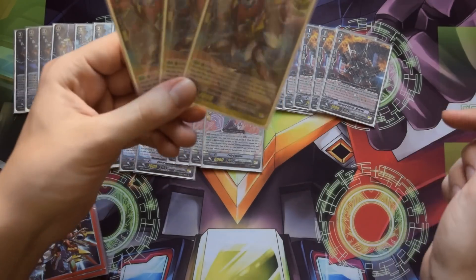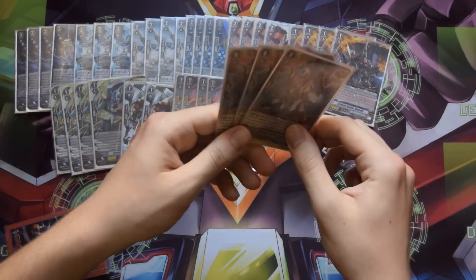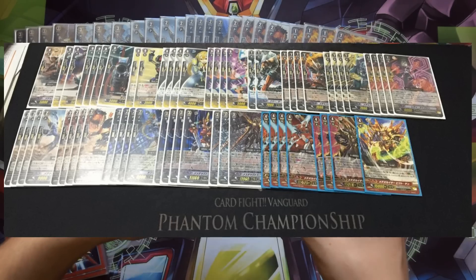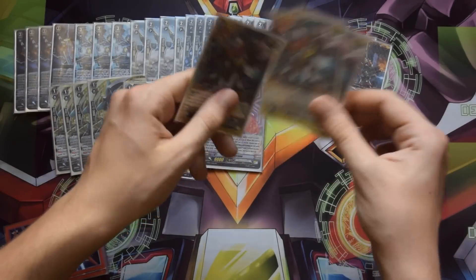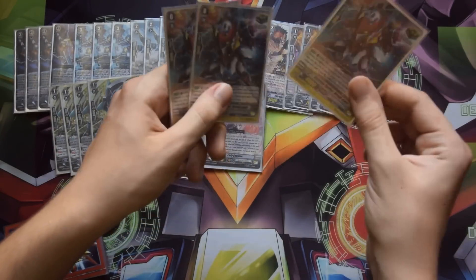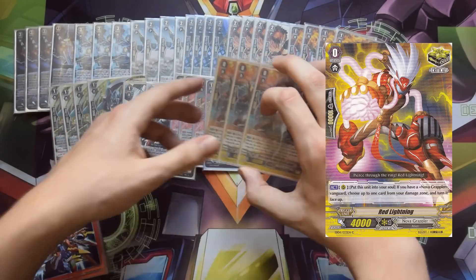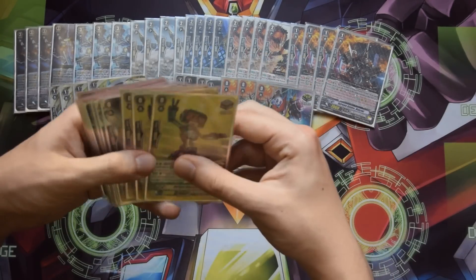For the trigger lineup I only play three crits. The trigger lineup in the Victor deck is really hard — I saw one Victor deck that topped with six draw and six stand because you need the draws for combo pieces and stands are strong. But I chose to still play three crits. This is the Victor crit: when your vanguard with Victor attacks, you can soul blast one, draw a card and give your vanguard plus 5k. I could play the unflipper but I like the draw skill for now.